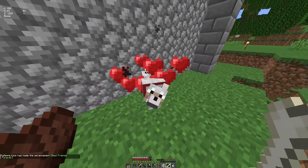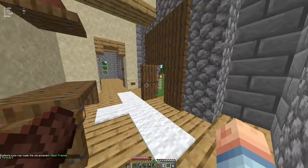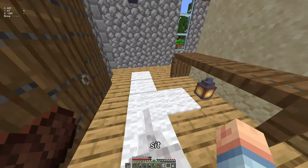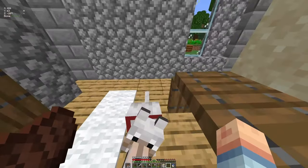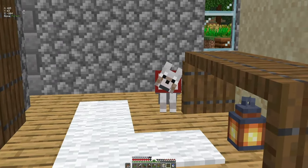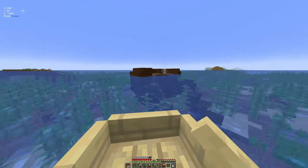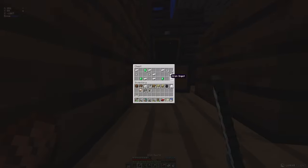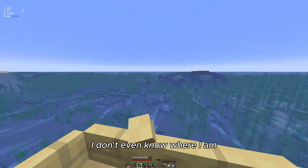Let me grab this — I'll stick you in here. There you go, just stick you over in this corner, look pretty for the guests. There's a treasure map in here too. I don't even know where I am on this map.